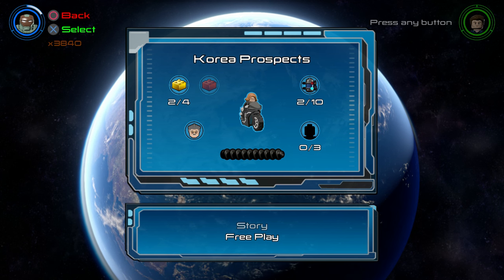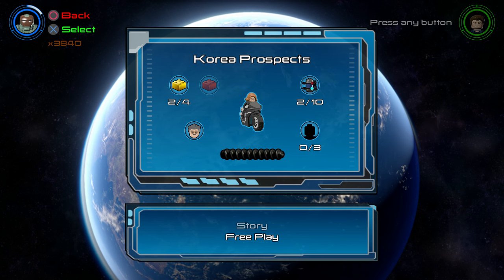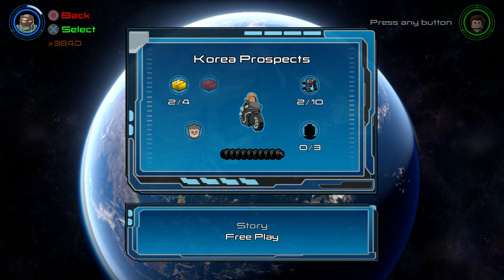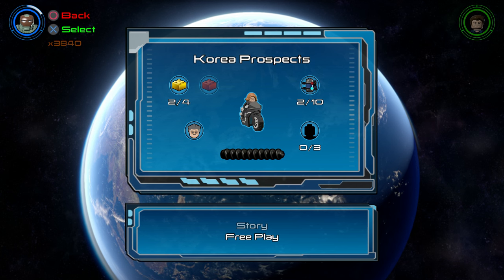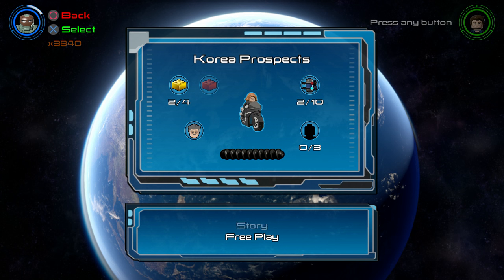Going into this level, I've already got some of the items unlocked by mistake when we were playing it the first time around. For example, instead of just having one gold brick, which is what you should be at right now, we actually have two because we rescued Stan the Man Lee. Don't worry, I will still show you how to do that. We will be gathering 10 minikits, even though we already have two unlocked, so keep that in mind.